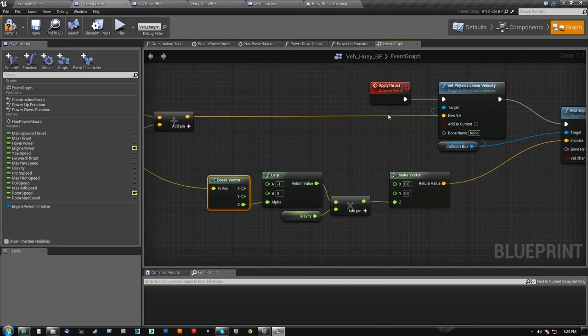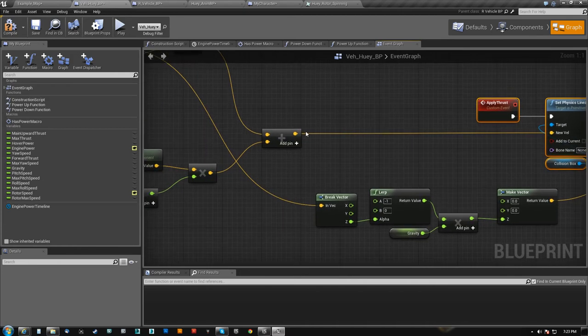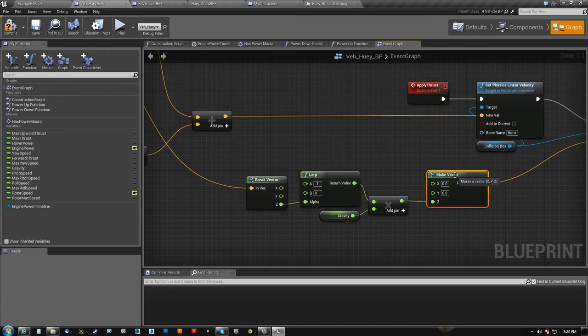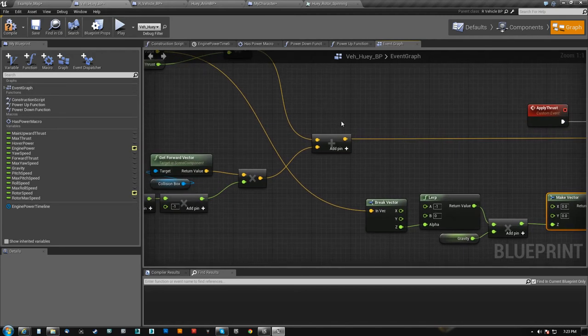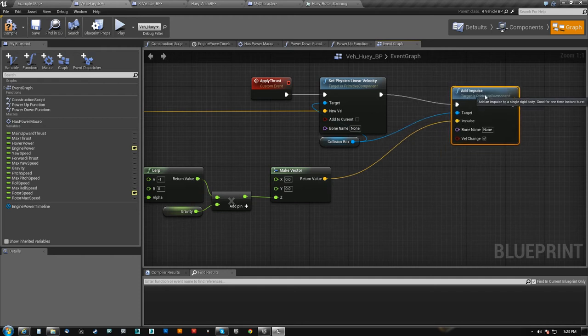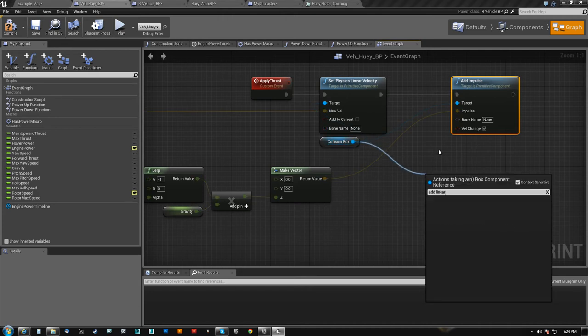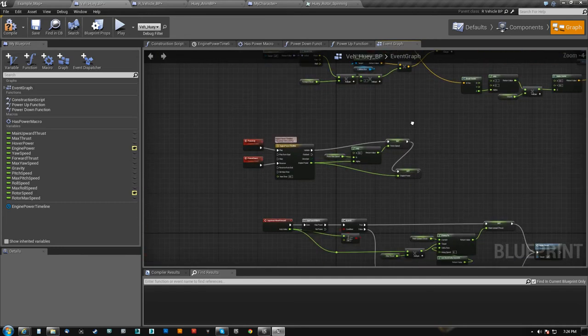I had to use an impulse here because the thing about set physics linear velocity is I'm already driving my Z here. I tried adding it to the Z component but everything got screwed up. So I decided I'm just going to push him down with an impulse. I couldn't do another set linear velocity because it's not an 'add to' — I don't know if there's an add linear velocity. There's an add local rotation and world rotation, but I decided to go with an add impulse.